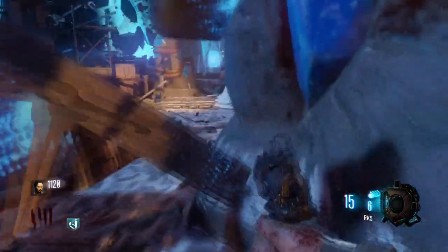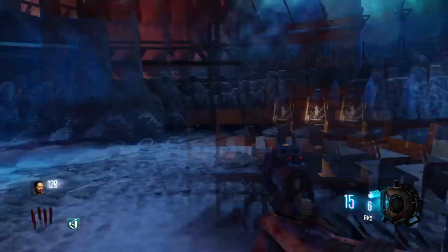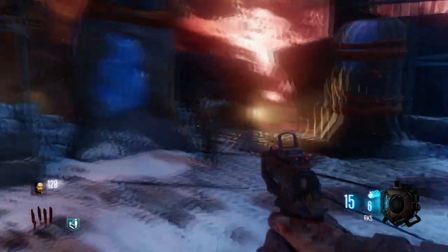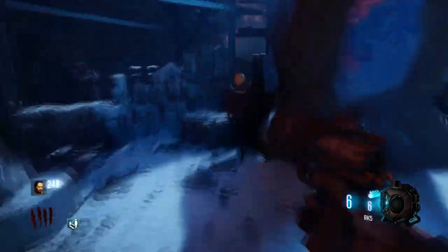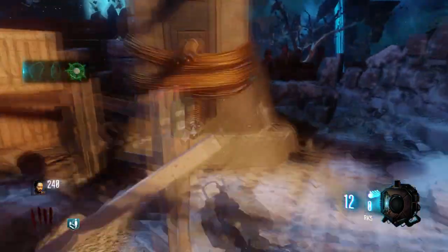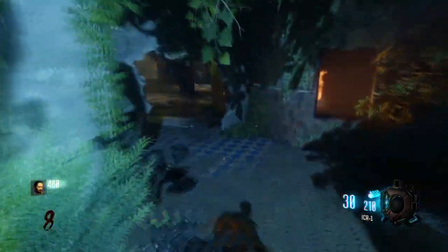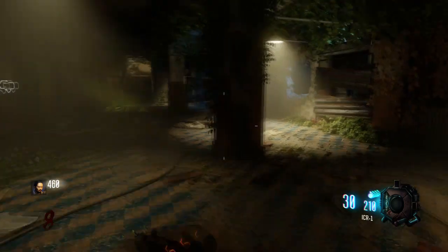The first thing you're going to want to do is open up this first door towards Origins. You're going to see the flag from Shadows of Evil. Kill the zombie, walk right up, grab the flag — and that's the first part. You're going to want to get away, keep it in your inventory, and then move right along down into the Verruck section of the basement.